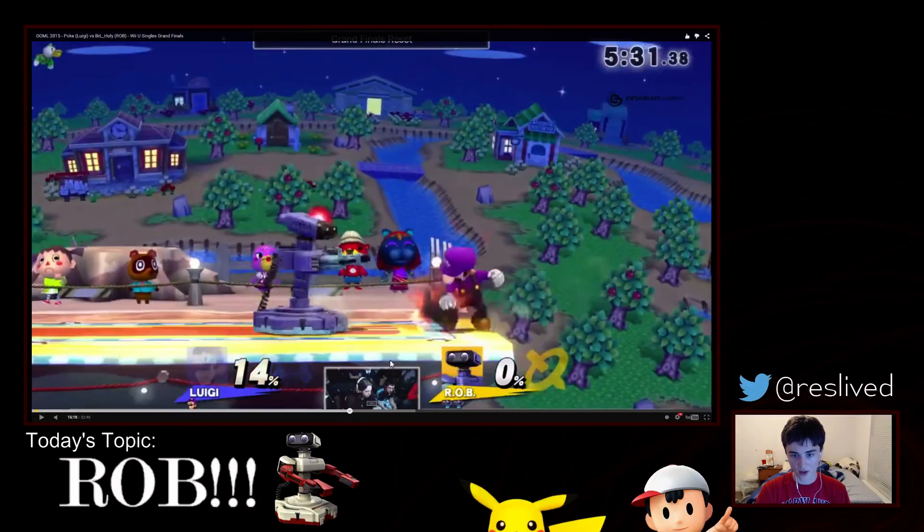Nair auto-cancels in a short hop, so it feels almost unpunishable if you space it correctly. The first hitbox is around the front, and then Rob goes all the way around and brings an end with a hitbox in front of him as well. That's really potent — he starts and finishes the move with a hitbox in front of him. So not only can he get a quick hit in front, he can land with a hit in front of him, all with the same move. On top of that, it's fairly safe on shield, which gives Rob a lot of mix-ups. He can get jab and down tilt if his opponent tries to shield drop, but he can also space it so far away that he can get F-smashes if opponents try to jump out of shield.